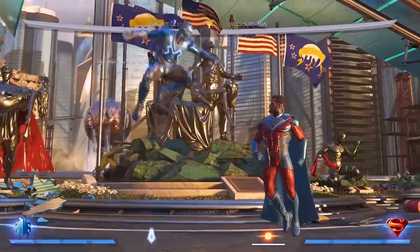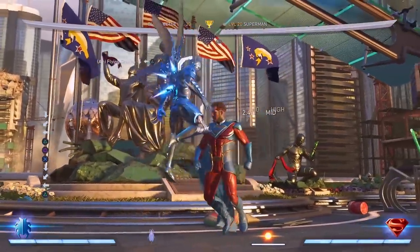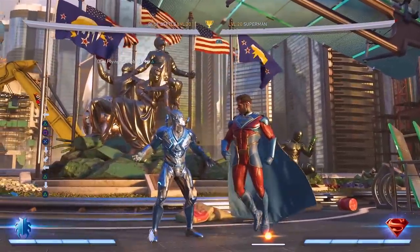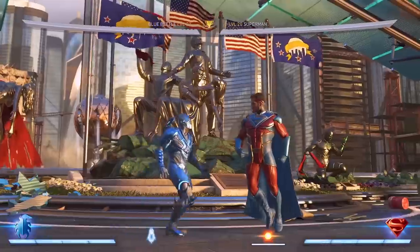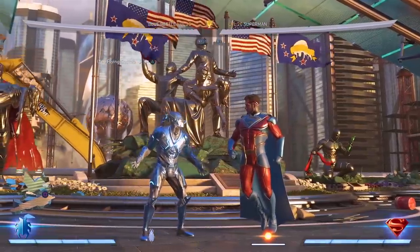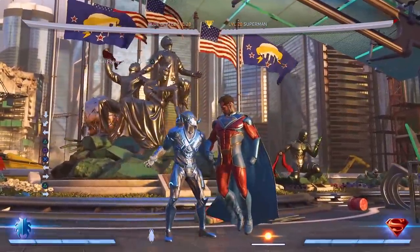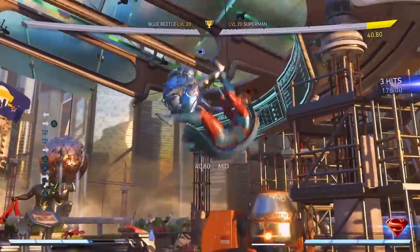Keep in mind, Blue Beetle did not have to jump to activate this stance — he could actually do it out of his strings as well, and that was very, very tough to deal with, because Blue Beetle still had access to all the annoying mix-ups. He could still do double overheads, triple overheads, double overhead into cross-up overhead, all that annoying stuff. And if you were fighting someone more aggressive who was constantly trying to anti-air, then you could just go for the projectile, which would catch them trying to anti-air you. And just like earlier, if you had the opponent cornered, it would lead to a full combo.